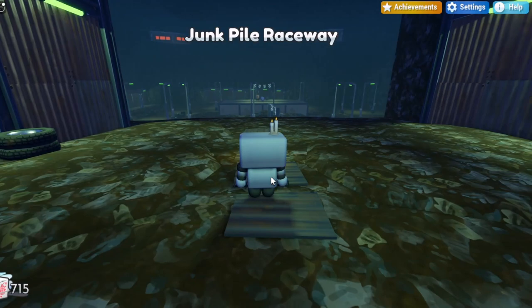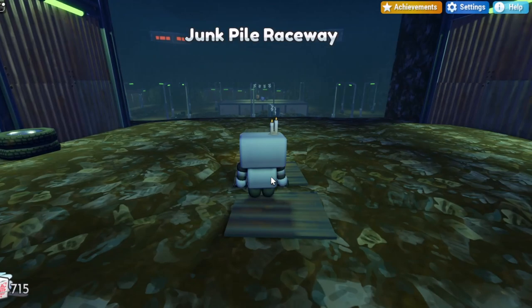So once you have 250, you can unlock this area and then enter inside. Now once you're inside the raceway, you want to head over to the left of this raceway and find this kind of box on the left wall.